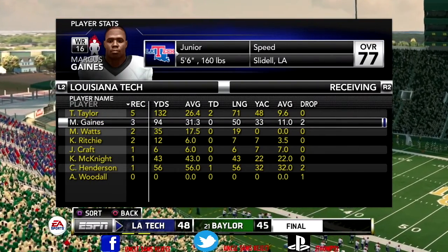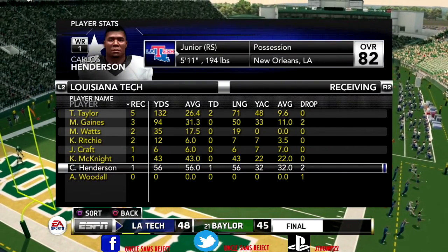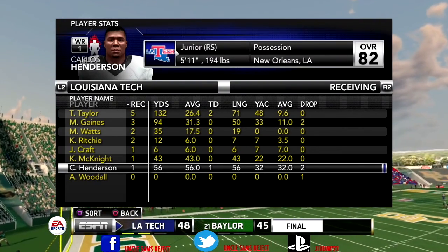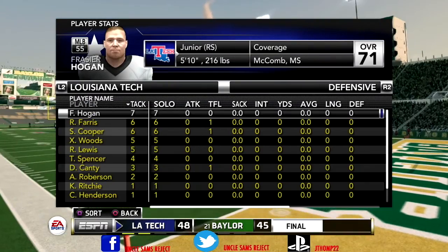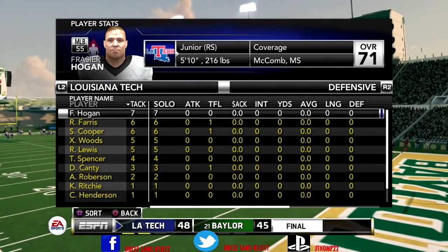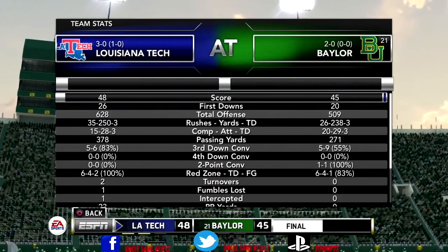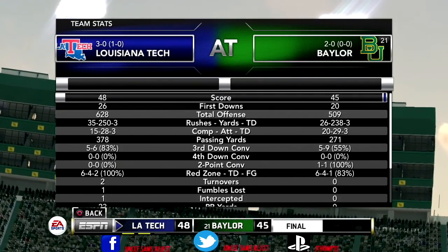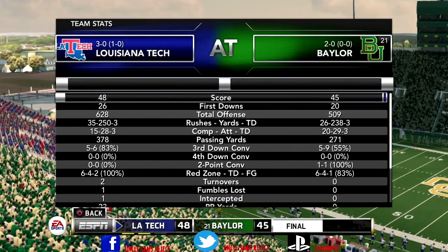Marcus Gaines is probably the MVP of this game — he played huge, had a lot of big catches, was just unable to get into the end zone. And then our impact player, our best receiver on the team, Carlos Henderson — didn't make that much of an impact in the game. He had two drops, we would have definitely had him over 100 yards, but his one catch was a 56-yard touchdown. On the defensive side, Frazier Hogan holding down that middle linebacker spot with a lot of big tackles. Ferris right after him with six, six from Cooper, and five from Meade and Xavier Woods. We had 26 first downs, 628 total offense, 250 yards rushing, 378 yards passing, five for six on third down. Two turnovers but we were able to overcome. Baylor played a great game, but we beat our second top 25-ranked school.